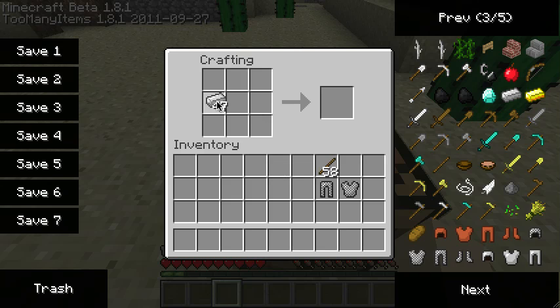Let's make a chainmail helmet — there are iron shoes but we want a chainmail helmet, so there we go. Now we can make some chainmail shoes. Let's get our iron and our sticks and there we go, we have chainmail boots.